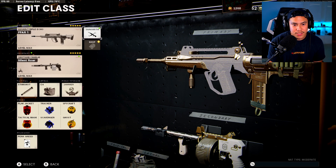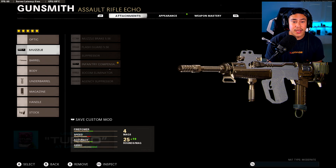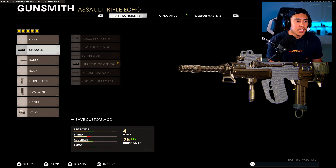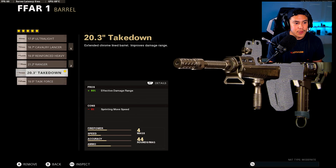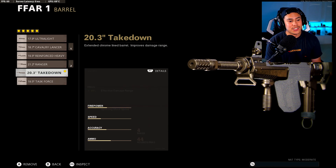Next up we got the FFAR1. This is a pretty interesting setup. This used to be one of the most high recoil setups in the game, but Treyarch finally updated it. Now it's a much more manageable assault rifle and a lot more enjoyable to use because it's got a really fast time to kill, especially in close range. For the muzzle we got the Infantry Compensator. For the barrel, you guys have been pushing me to use the Takedown Barrel, and this absolutely makes a world of difference.